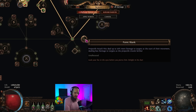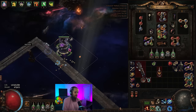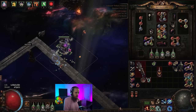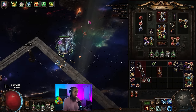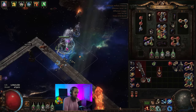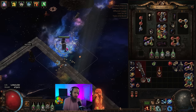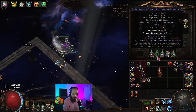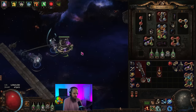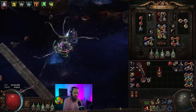Previously, in the previous version of the build, you might remember me using Point Blank alongside Farshot. In the Nemus version of the build, Point Blank is absolutely not worth it. The whole idea is that when we are using Nemus, these projectiles fire in random directions all around us — the vast majority of them are not hitting the boss on the first attack. These projectiles leave from our character and then come back, hitting the boss and then splitting and returning afterwards. Without a doubt, they have traveled the full distance for the full damage on Farshot.